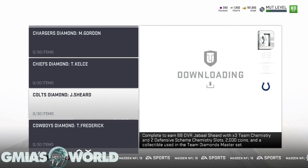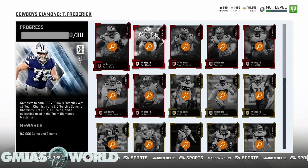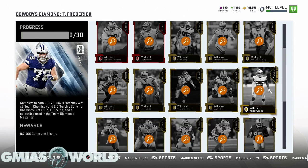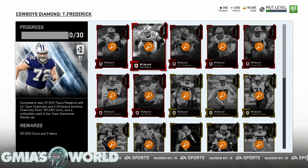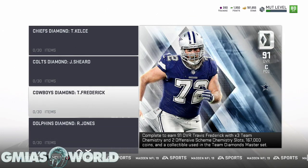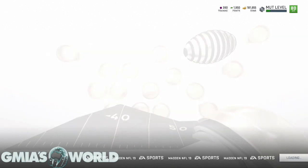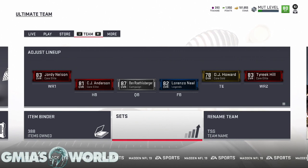Be very careful — especially the Dallas Cowboys. Prices are going to be crazy: Dak Prescott, Ezekiel Elliott, Travis Frederick — that's going to be wild. These elites are going to go for a lot, so be very careful if you decide to go the Team Diamond route. If you have any questions about Team Diamonds, leave them in the comments below. Let me know which Team Diamond out of all 32 teams you're most interested in getting. Until next time, one love.